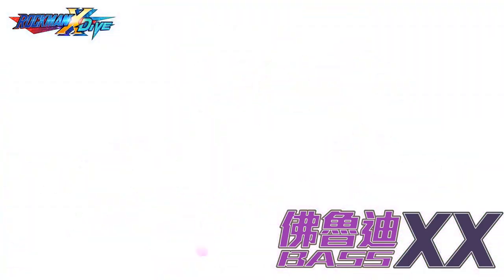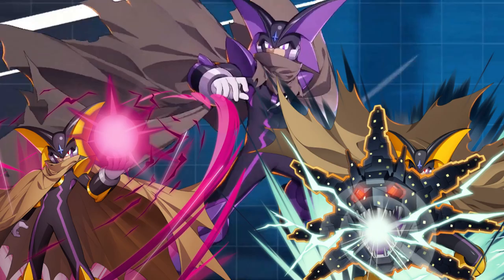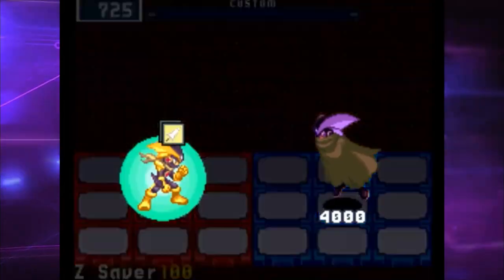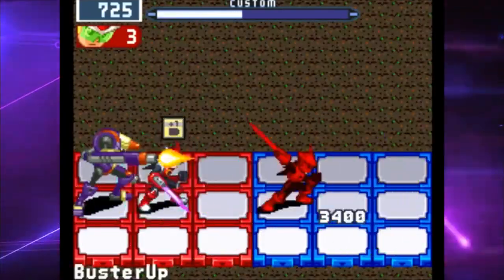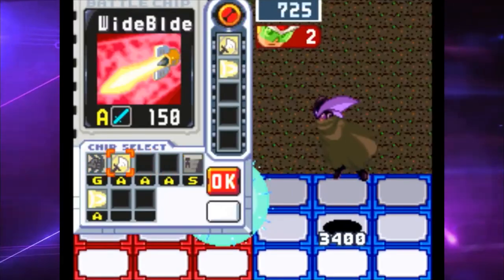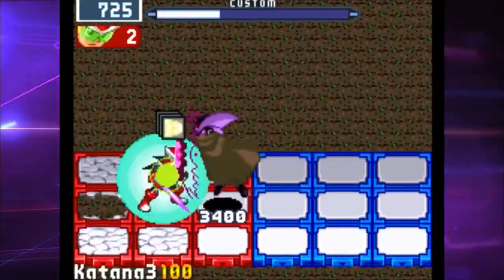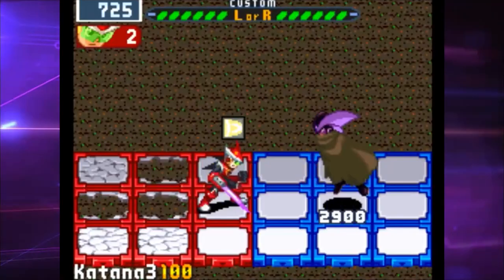Bass EXX is the secret super boss that made his appearance in Mega Man Battle Network 4 and 5. However, Bass EXX could only be accessed by using the E-Reader peripheral for the Game Boy Advance, and that device didn't really catch on outside of Japan. In Battle Network 5's case, you could only encounter Bass EXX if you had Bass Cross equipped, again using the E-Reader. In Battle Network 5 Double Team DS, they did make it possible to obtain Bass Cross by simply connecting your Game Boy Advance cartridge with a completed save, and then you could fight Bass EXX in your DS game.